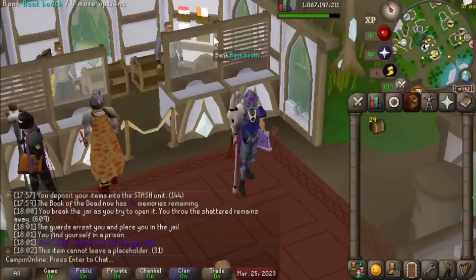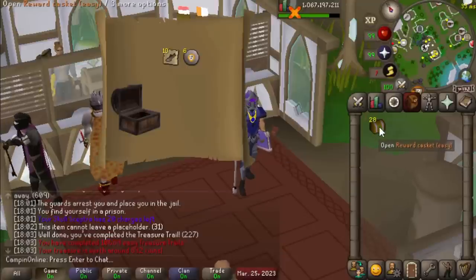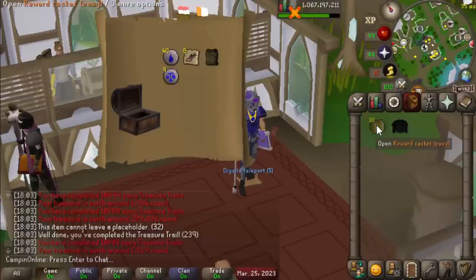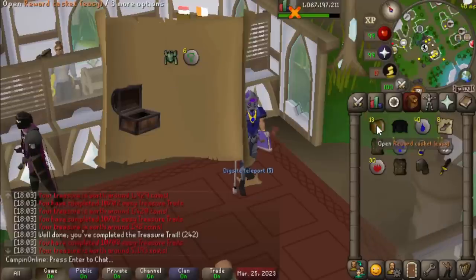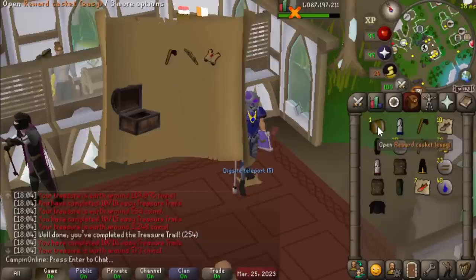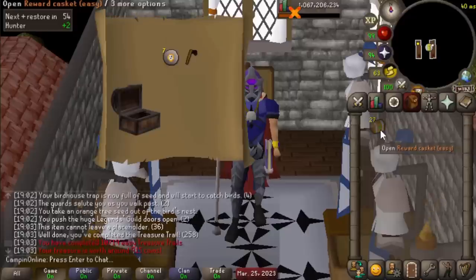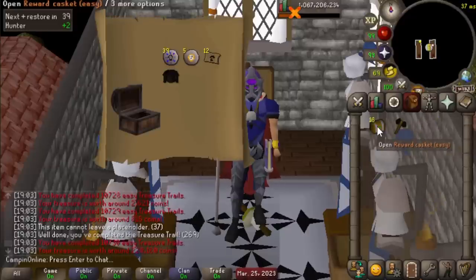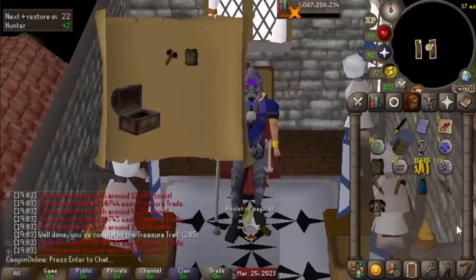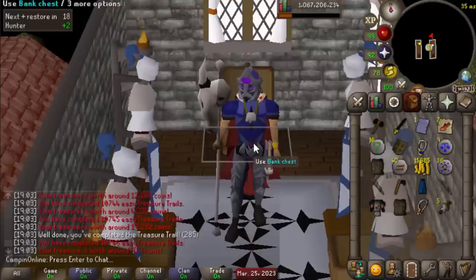The people have spoken — time to open up 29 clues here at the proof bank. So far it's looking like this might not have been the move. There we go, a master at least — 28 more. Dang, that was honestly a pretty underwhelming nine hours of easy clues.